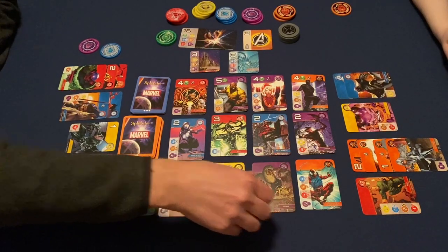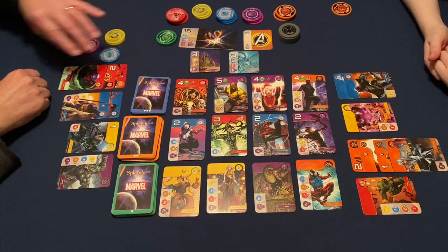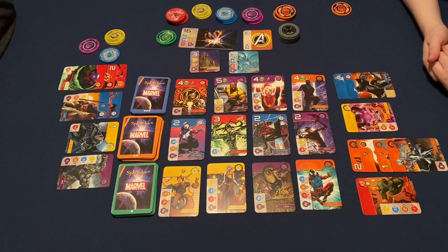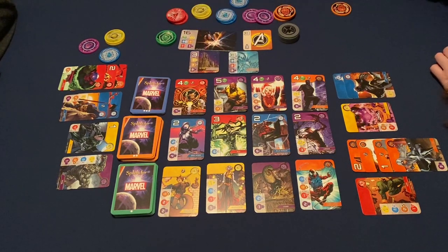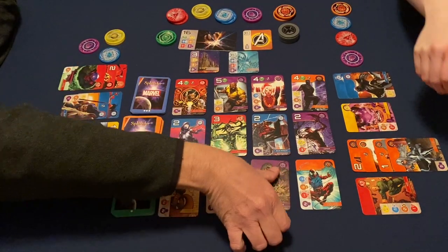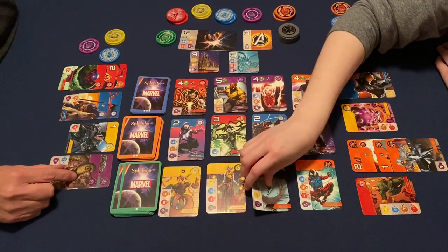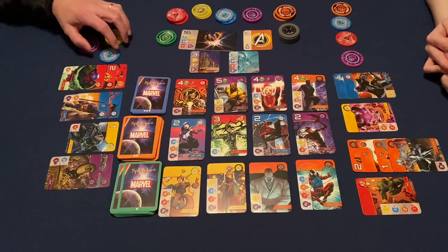I'll go ahead and take Moon Knight — there's two and three. And we got Lizard, from the Amazing Spider-Man. I am just going to take two yellow. Take a purple. I'm going to take a little red and I'll do a blue. Well, Lizard's free for me because I have two blue and a purple. Sometimes it's hard to pass up free cards.